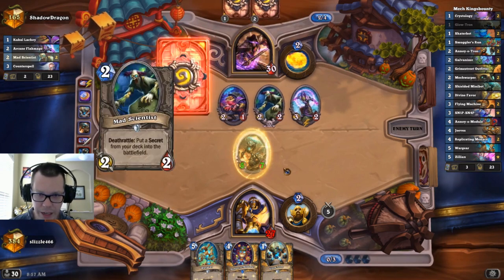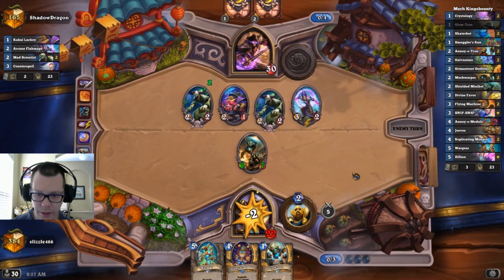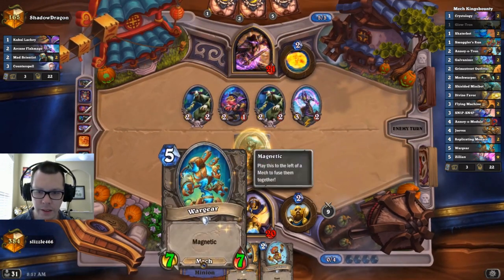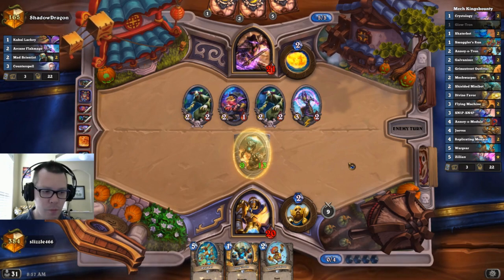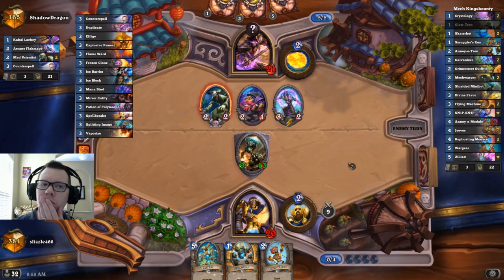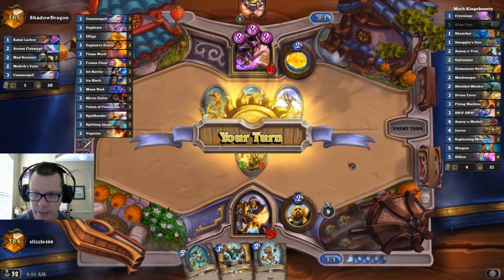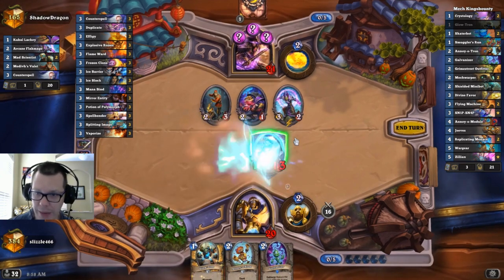So our opponent is going to have to go trade, trade Fireball here. They don't have the Fireball. It's a face race. Next turn we can push 16 damage. If I reduce this I cannot play that, so I'm just going to put this in here, because Magnetic doesn't proc the explosive runes. Another smack. This could still die — our opponent needs Fireball pretty badly.